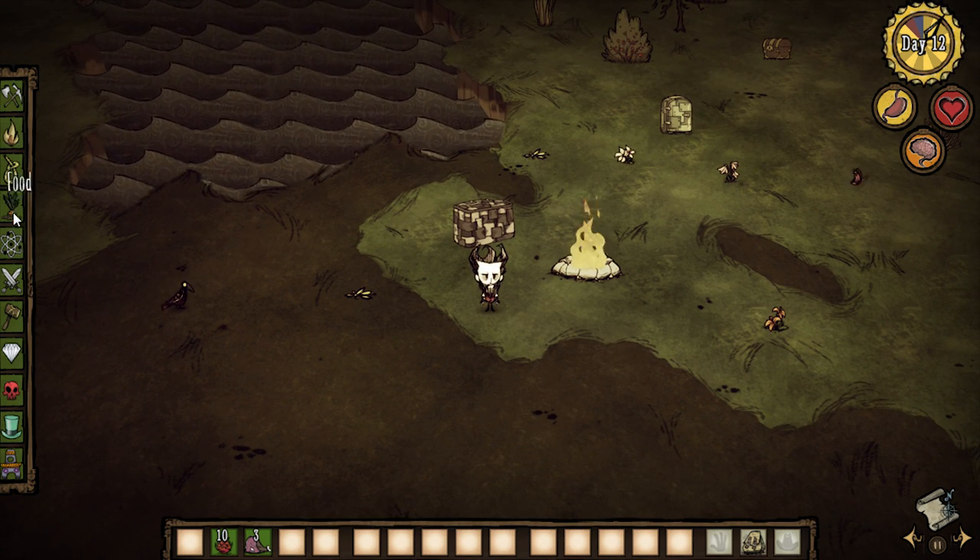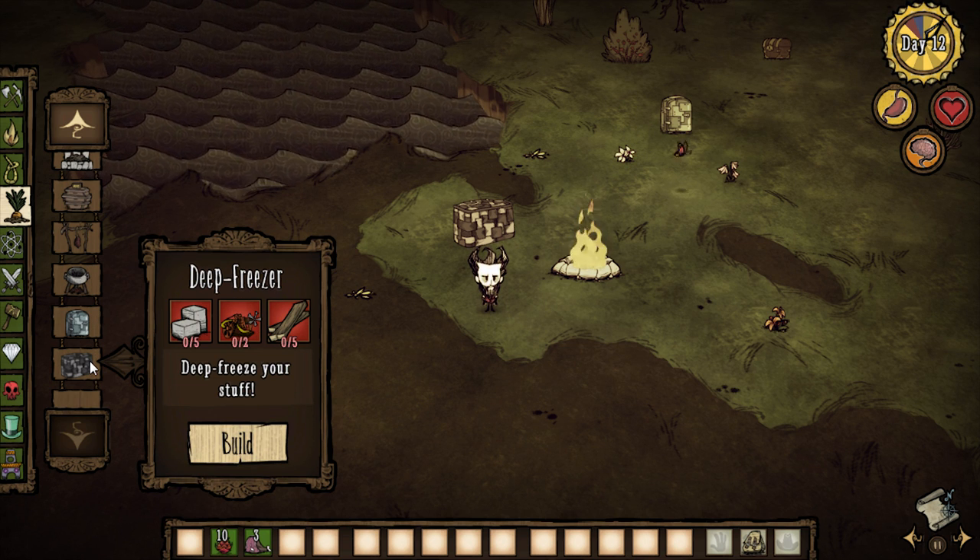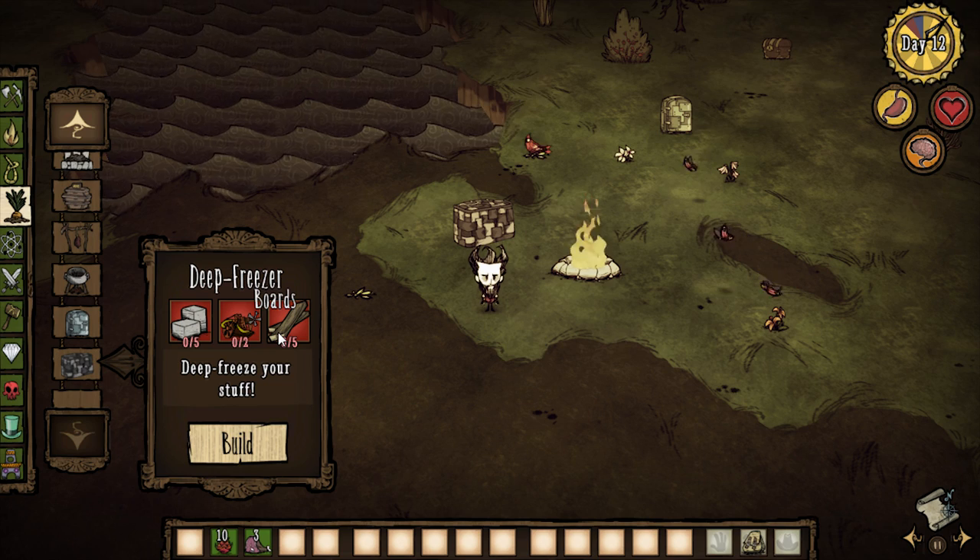Let's look at how we craft that. It's under food, and if you want to craft it, it's all the way at the bottom. You got deep freezer and you need five stone, two complex machinery, and five boards. That's pretty steep, but think about what you got.